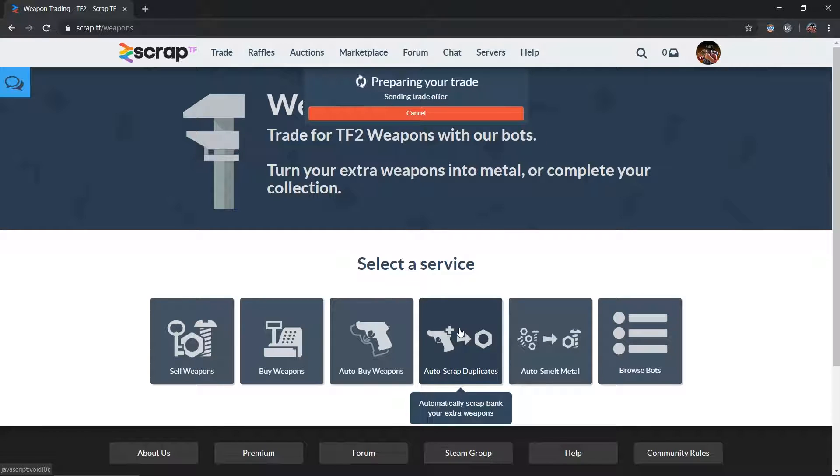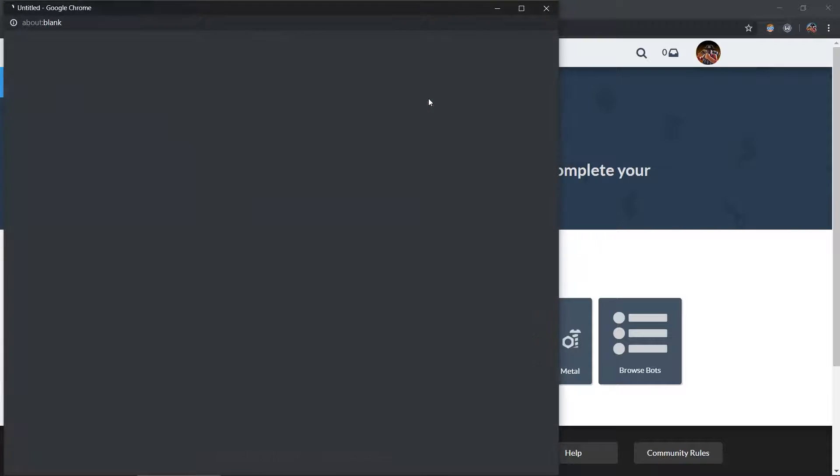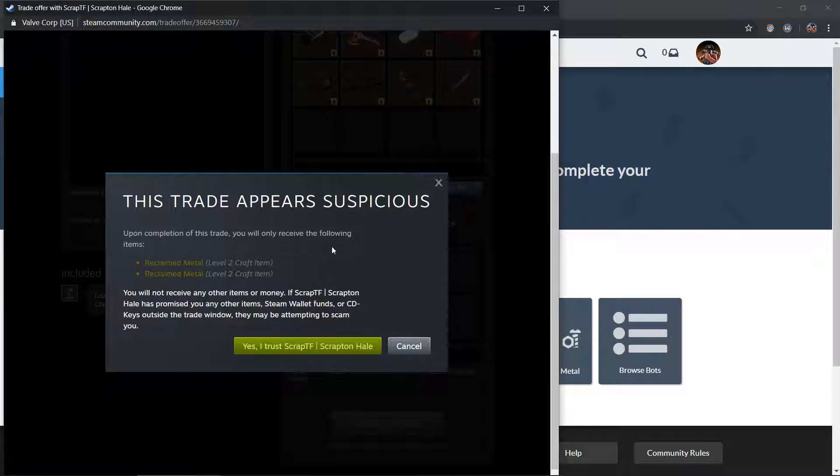You can sit back and relax while having a cold beer — actually it takes 3 seconds so you won't have time to relax anyway. The bot will send you a trade offer, and once you accept it, you will give the duplicate weapons in return for all the scraps.